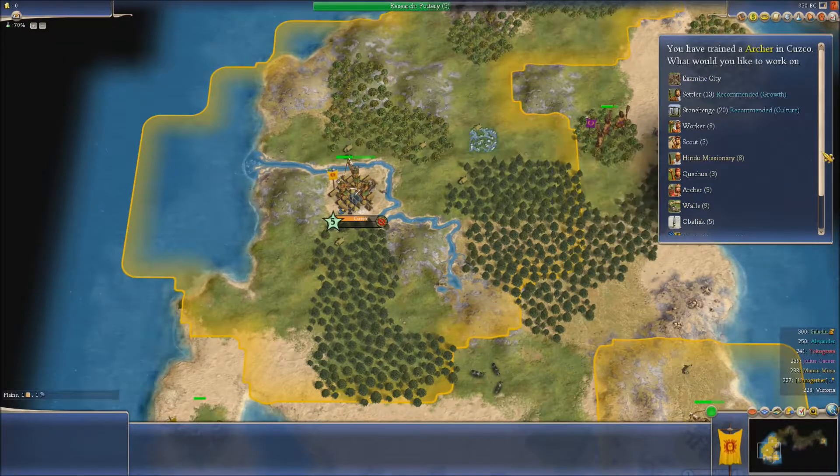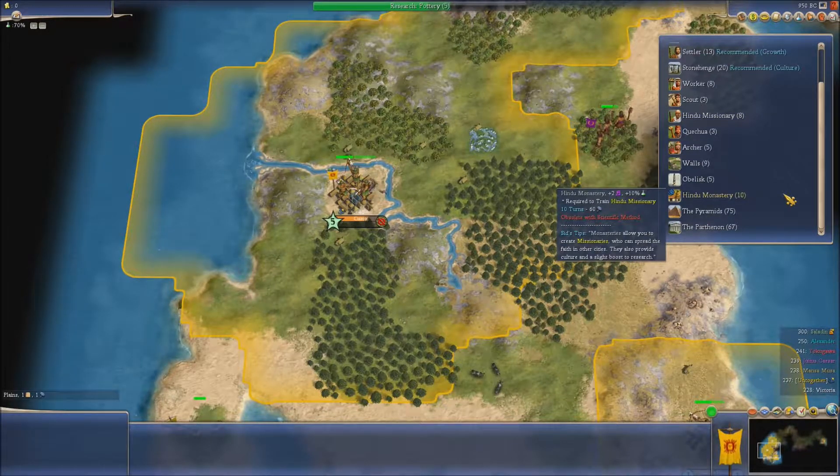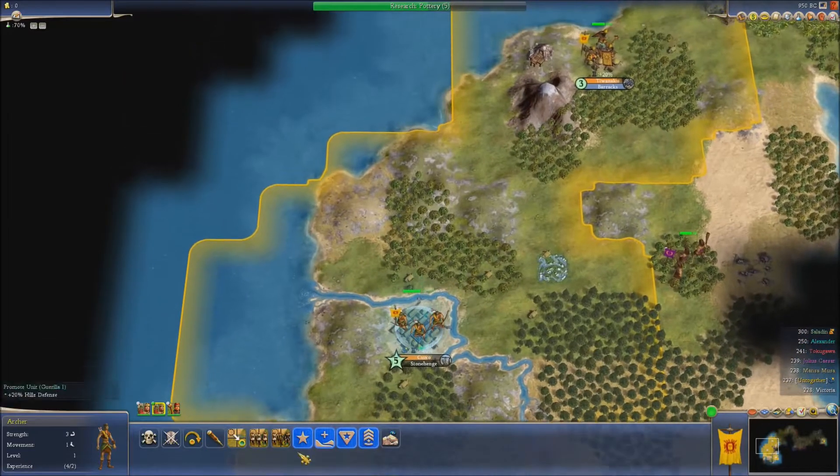So we've got another archer there. A Hindu monastery is required to train a missionary. We could go Stonehenge — a free obelisk in every city, centres the world map, double speed with stone, but we don't have any. Yeah, let's try that for now.